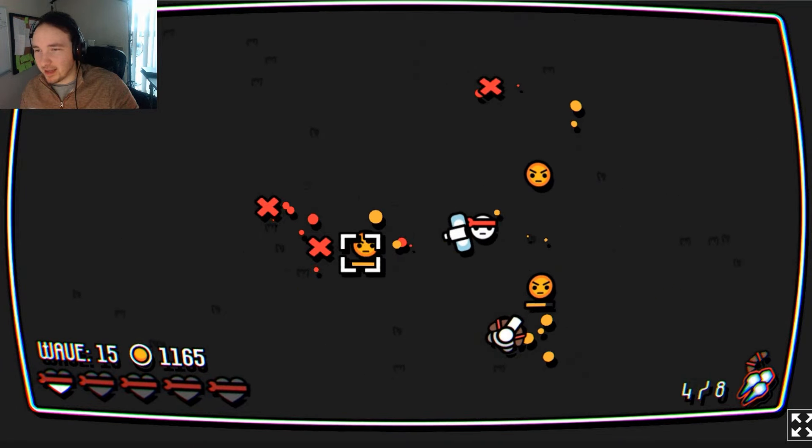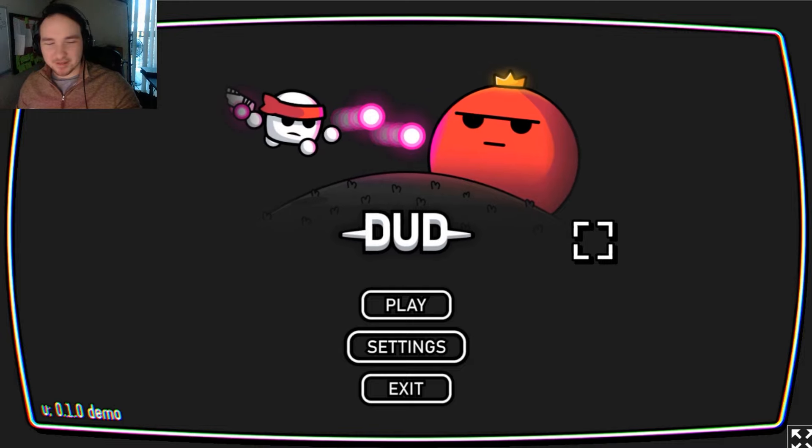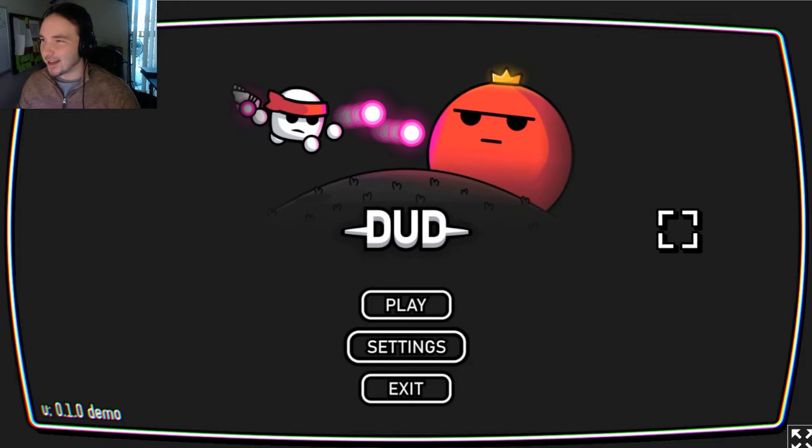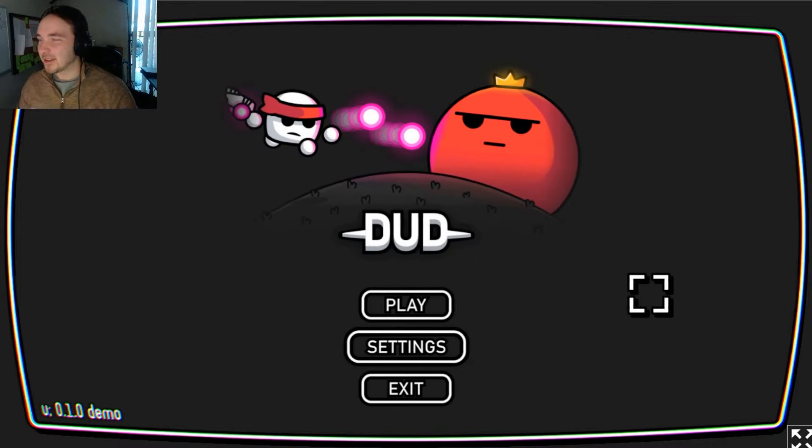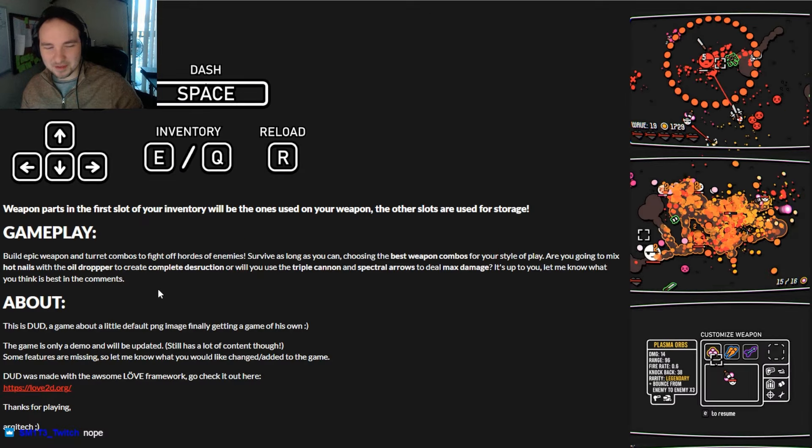Let's get right into it — this is Dud, made by Architech. No spoilers, I have no idea what the story is. Build epic weapon and turret combos to fight off hordes of enemies, survive as long as you can. Are you gonna mix hot nails with the oil dropper to create complete destruction, or use the triple cannon and spectral arrows to deal max damage? All right, wave one.